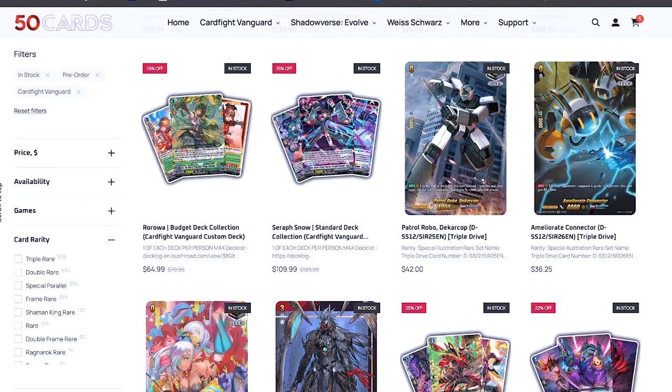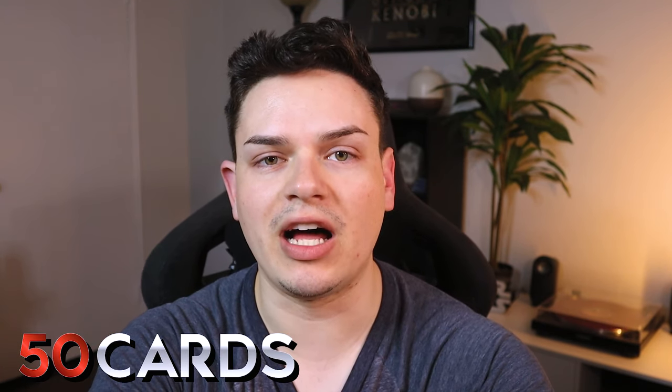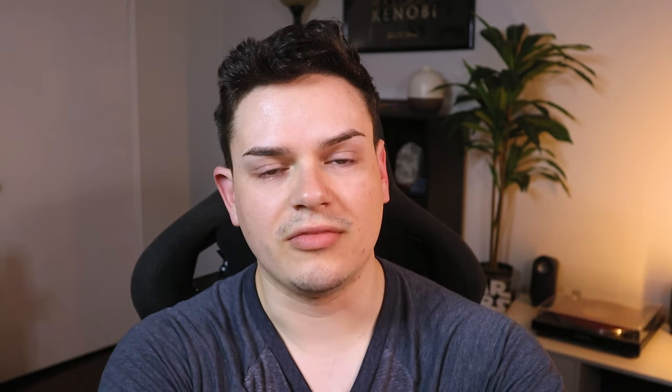Our sponsor is 50 Cards. If you haven't heard of 50 Cards already from the thousand of times I've praised them — 50 Cards is an online website where you can pick up singles, bundles, playsets, mats, sleeves, whatever you can imagine that you'll need for Cardfight Vanguard. They also have Shadowverse, Weiss, Pokémon, and tons of other card games. My favorite thing about 50 Cards is the bundles — full playsets of whatever nation you're looking for, so you can update your deck way easier. Use code NEXUS to get five percent off at checkout.